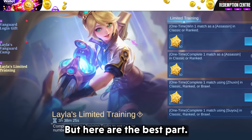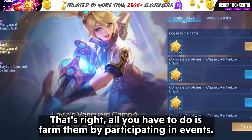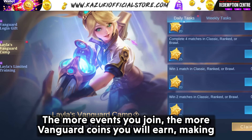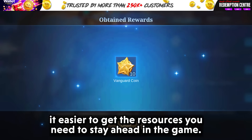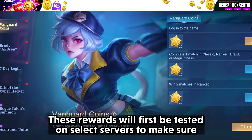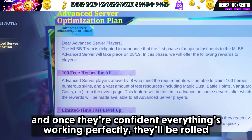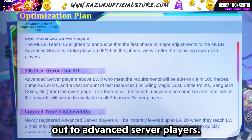But here's the best part: Vanguard Coins are free. All you have to do is farm them by participating in events. The more events you join, the more Vanguard Coins you will earn, making it easier to get the resources you need to stay ahead in the game. These rewards will first be tested on select servers to make sure everything's running smoothly, and once they are confident everything is working perfectly, they will be rolled out to advanced server players.